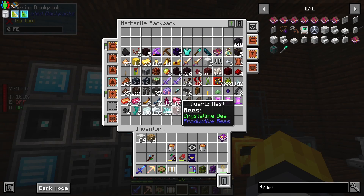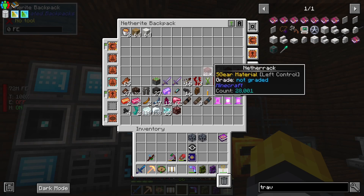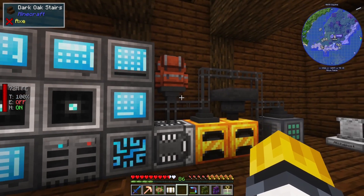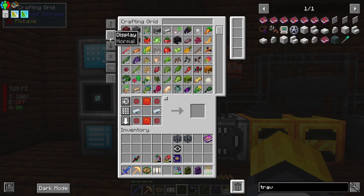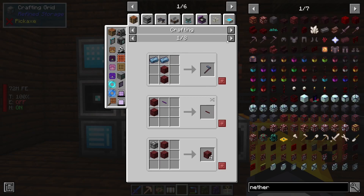I grabbed a crystalline bee! Let's grab this and this. There's so much netherrack that it hit the netherrack and was like... actually causing it to... oh my goodness. This system is gonna be just full. I definitely need to upgrade the system after this. How much netherrack is in the system right now? 63k. So far. Let's look — what can I do with netherrack?